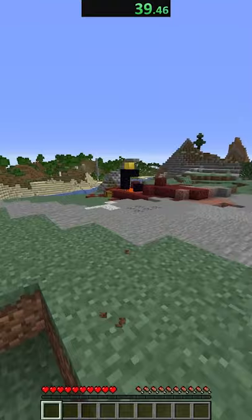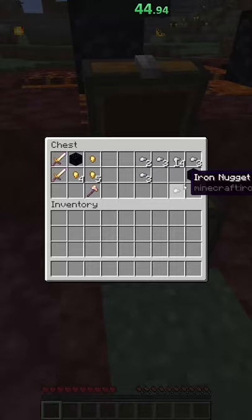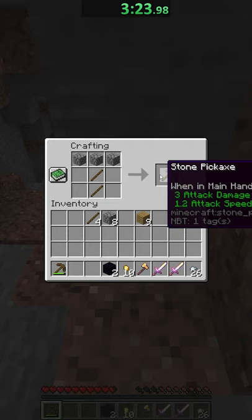To get this achievement, all we need to do is spawn an iron golem. That means we need lots of iron — we're getting 36 iron in total to make 4 blocks, and 2 extra to make some shears.